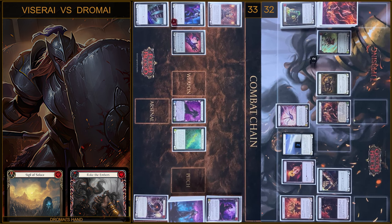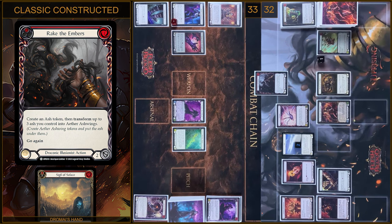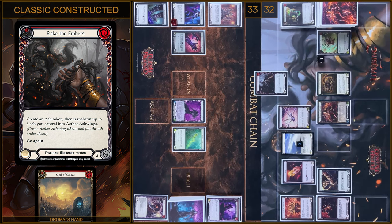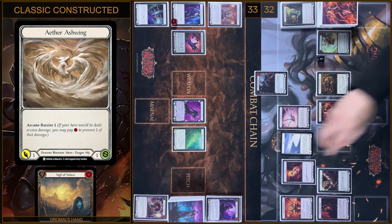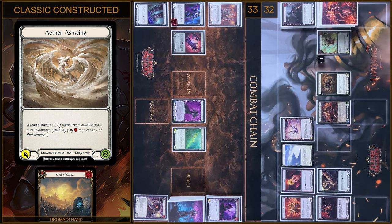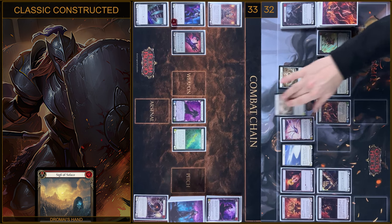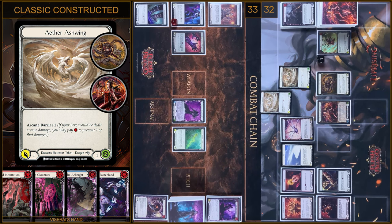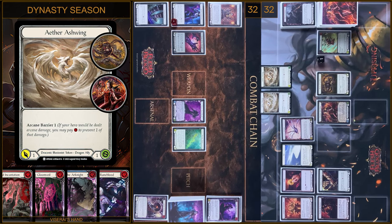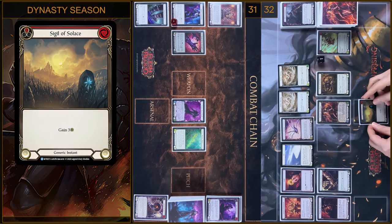Using my action point I'm gonna play Rake the Embers, pay 1, and create an Ash token — it will be 3. I transform 2 Ash tokens into Aether Ash Wings. I attack — 1 damage and go again with Phantasm. I have no block, no reactions. And one more Ash Wing attack — I have no block, no reactions. You take 1. In the end this card goes to the Arsenal.